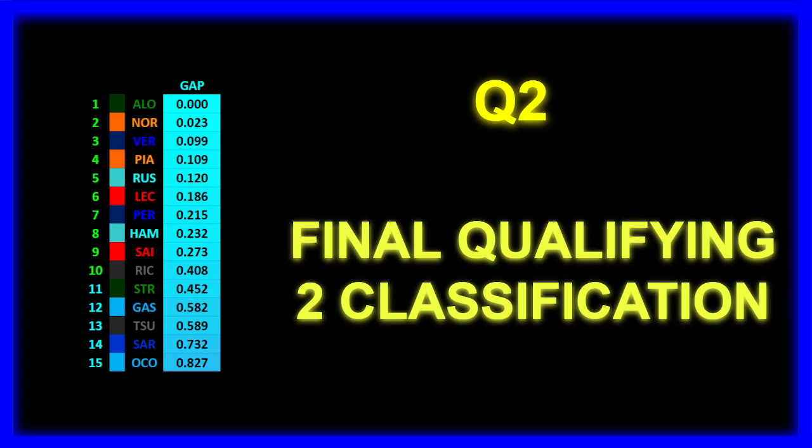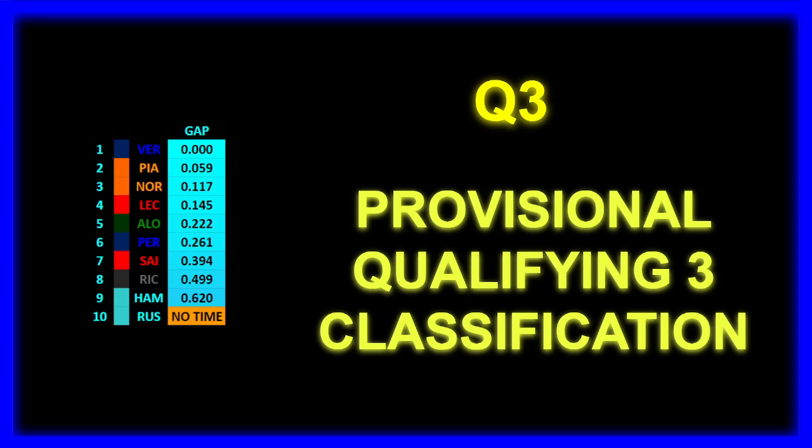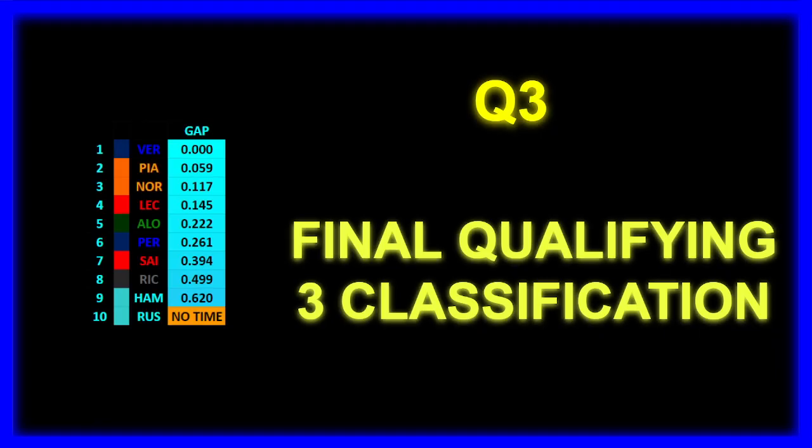Let's see Q3 and who's on pole position for the Dutch Grand Prix. Max Verstappen topped Q3 on provisional pole, with Oscar Piastri P2, Lando Norris P3, Charles Leclerc P4, Alonso P5, Perez P6, Sainz P7, Ricciardo P8, Lewis Hamilton P9, and George Russell P10 — unfortunately without a time set due to an MGU failure in qualifying. Luckily it didn't bring out any interruptions, so the session went smoothly and the lap times are fairly representative. No changes in the final Q3 classification.